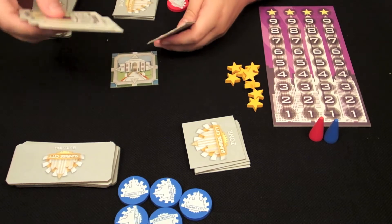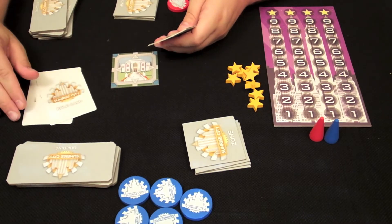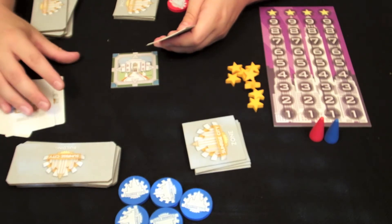Each player will be given a hand of four cards to choose from. They will pick one, put the rest of them face down, and pass it to the next player, who will then pick one from that, and so on and so forth, until each player has three rolls.